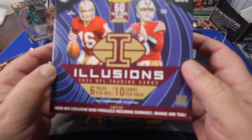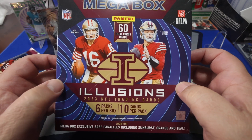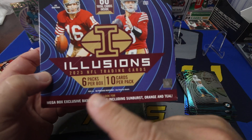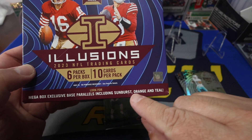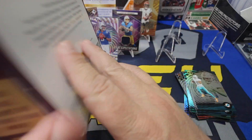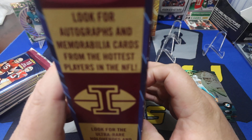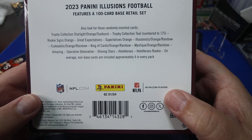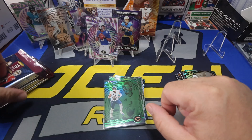Let me take you around this Mega Box since we're only 10 minutes in. Please take the time to hit that like and subscribe button right now. The Mega has 6 packs, 10 cards per pack. We are looking for the orange, a sunburst, and a teal — though there's not many teals. We are looking for the Holo Hero, and you're looking for an autograph or a mem, which we'll get on the average. Snap that like and subscribe button — let's get ripping.